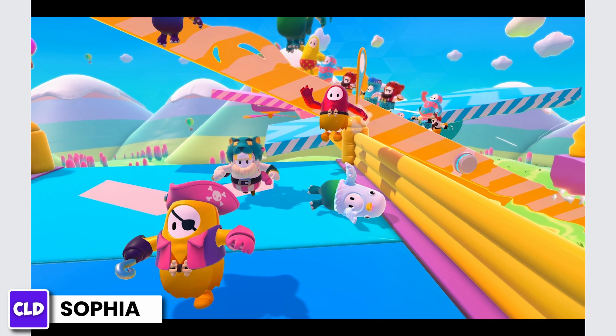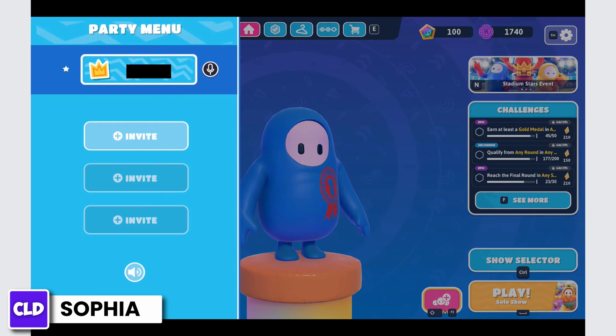Firstly, if you are looking to team up in Fall Guys before jumping into the chaos, the party menu is your go-to. By pressing the right joystick, you can access this menu, allowing you to invite friends to join your lobby. This feature supports grouping up with up to four players, making it a primary method to enjoy Fall Guys with friends on the Nintendo Switch.